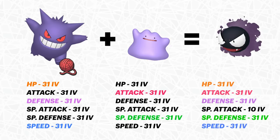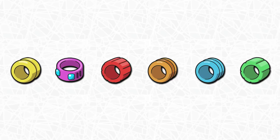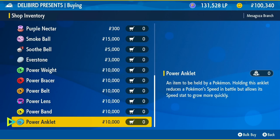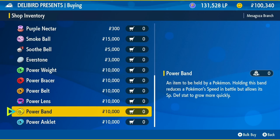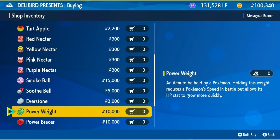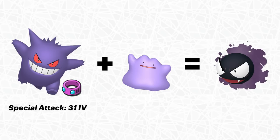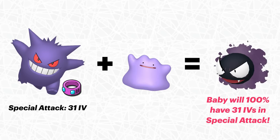There is a way to guarantee that a certain IV is passed on to every single baby, and for that we use Power Items, which you can also buy from the Delibird Presents shop. Every Power Item specializes in a certain stat: Power Anklet for Speed, Power Band for Special Defense, Power Belt for Defense, Power Bracer for Attack, Power Lens for Special Attack, and Power Weight for HP. If you give one of your parent Pokemon one of these items to hold, that corresponding stat's IV is always going to be passed on to the baby 100%. So if you have perfect IVs in Special Attack and give the Power Lens to that Pokemon, every single baby is guaranteed to have maxed out IVs in Special Attack.